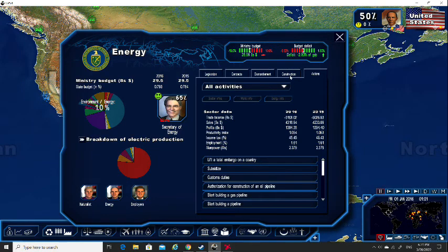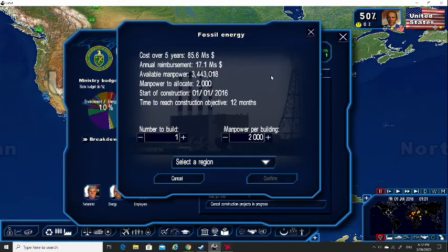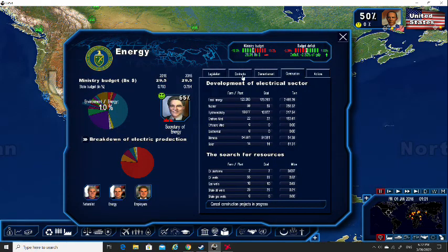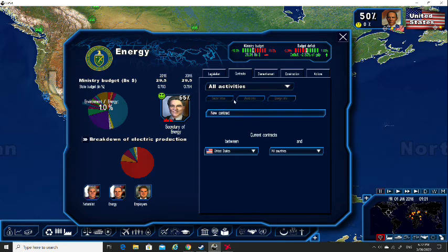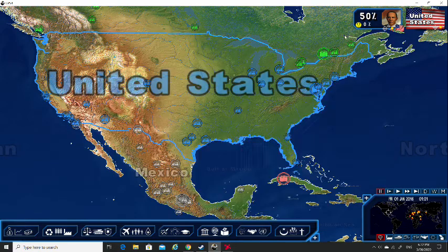You can go to construction and dismantlement, and you can build or destroy power plants. I think there's a scenario in America where you have to reduce your greenhouse gases by a considerable amount, so this would be a useful one — you'll need this tab a lot. If you produce excess electricity, you can sell it in economic contracts.